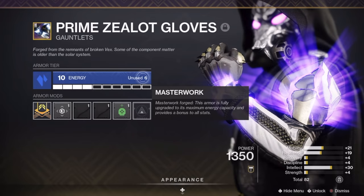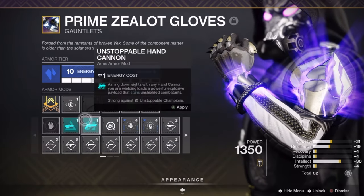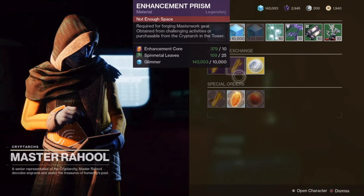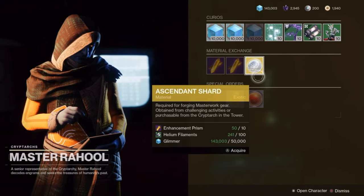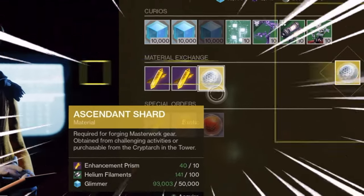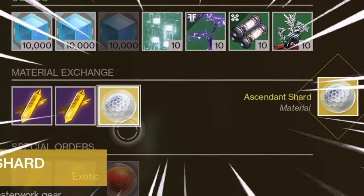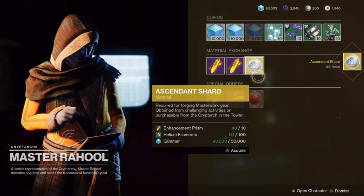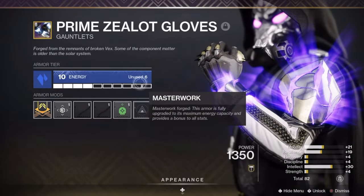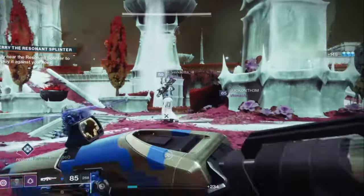Before you start farming, keep in mind that Master Rahool will have material conversions, so you can turn in your enhancement cores into enhancement prisms and then into ascendant shards. There's also a way to do the opposite and convert your enhancement prisms to enhancement cores — to do this you need blue armor with at least 5 energy, then level it up to level 8 energy.